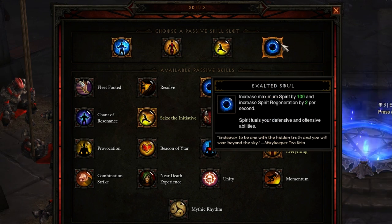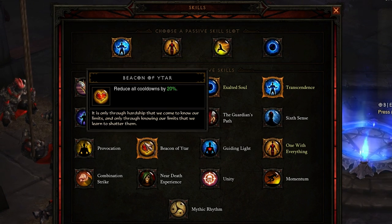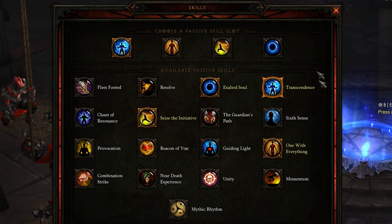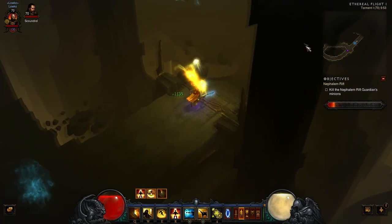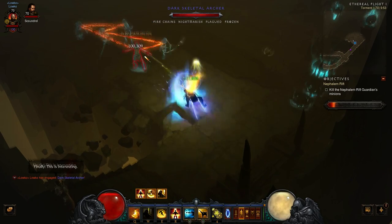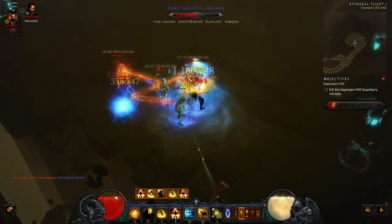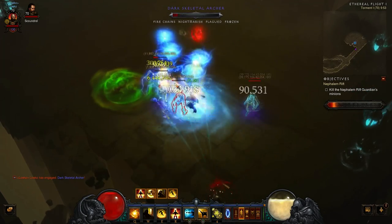Last but not least, Exalted Soul increases my maximum spirit by 100 and increases spirit regeneration by two per second. This allows you to use Lashing Tail Kick more often. Alternatives like Fleet Footed, Beacon of the Ether, or Mythic Rhythm — which allows you to do extra damage — are all worth checking out. These are the passives I've personally been running and I've been having a lot of fun with them. I've personally been enjoying the monk a whole lot — like I said, it's probably my favorite class next to the witch doctor. It's definitely one of those classes that doesn't really die a whole lot.